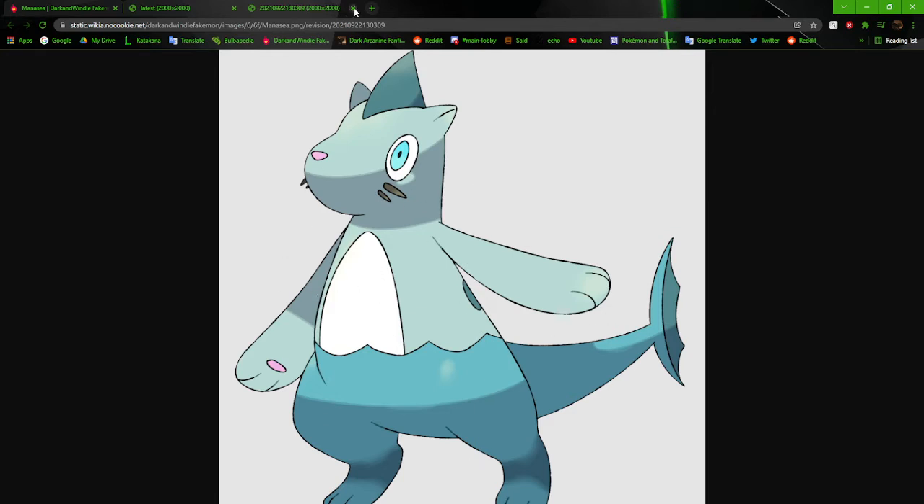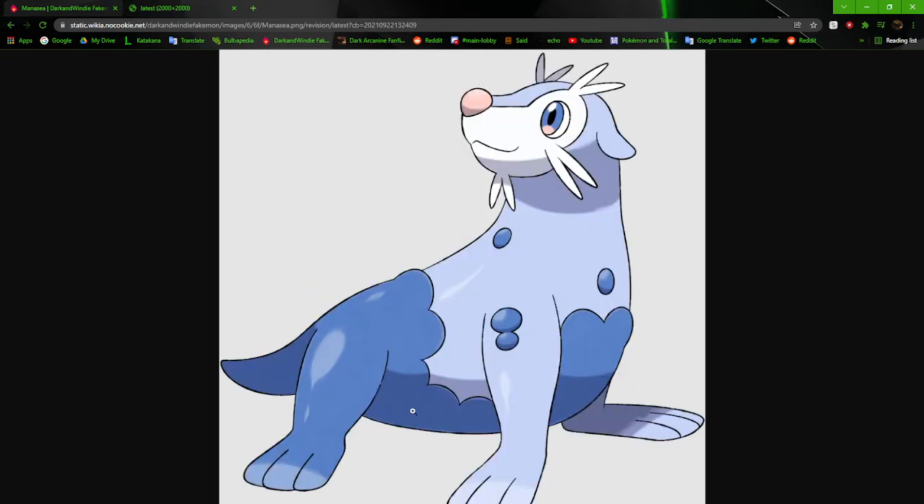The new Manisee is leagues better — it actually has a sea lion shape. The eyes are better, and I kept the pinkish salmon color. I also expanded on the bubble element from Waterloo instead of just getting rid of it like in the originals. Everything here is a lot better.